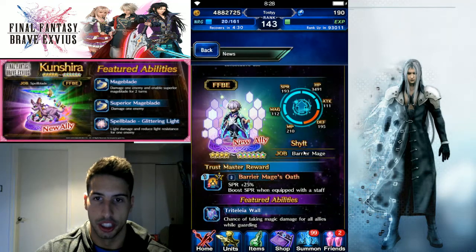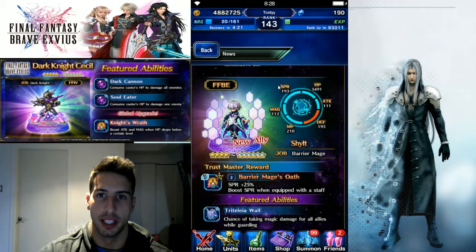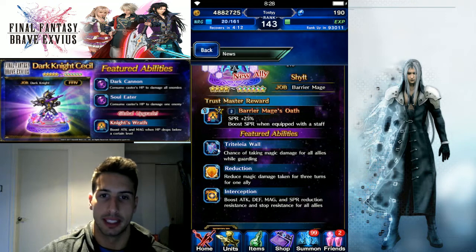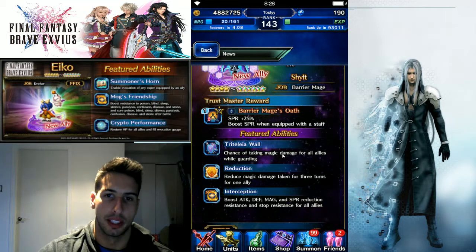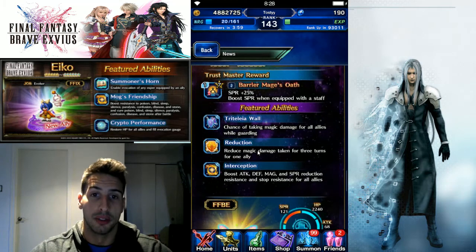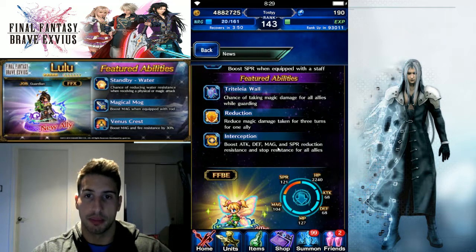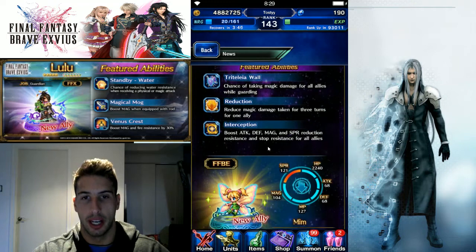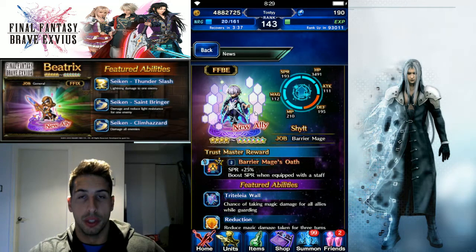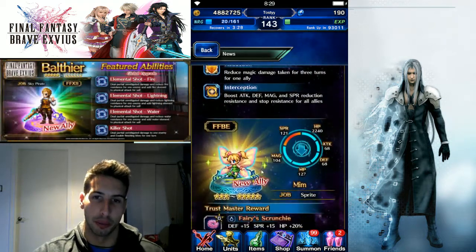Next we have our new AOE magic cover tank — Shilt — a burial mage. He's a four-star going to six-star. His defense is pretty high and spirit is still pretty high at 193. His trust master gives spirit +25% when equipped with a staff. He has Telia Wall — chance of taking magic damage for all allies when guarding — and a move that reduces magic damage taken for three turns for one ally. He also boosts attack, defense, magic, spirit, reduction resistance, and stop resistance for all allies. He's a really cool unit if you don't have Misty, and he fills a role we really need since most bosses now deal a lot of magic damage.